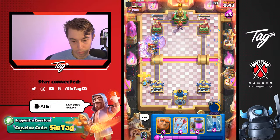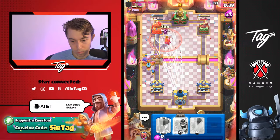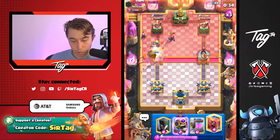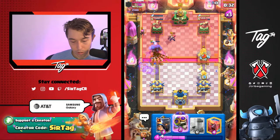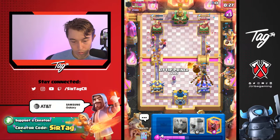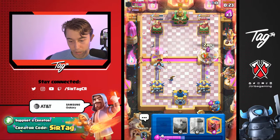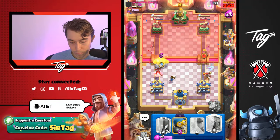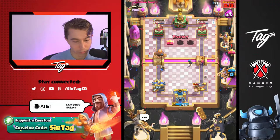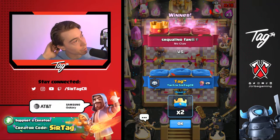Oh no, I suck. That actually cost me. GG — that was kind of unfortunate. I missed the Zap on the Firecracker. I think having Ice Golem enables a much, much better defense and offense too, because if you drop Ice Golem in front of the Hog Rider, it actually soaks up all the damage from the Dagger Duchess. That was probably a good matchup for him actually.